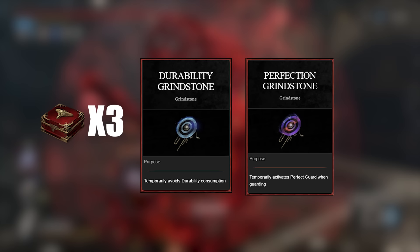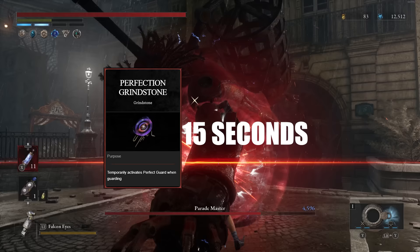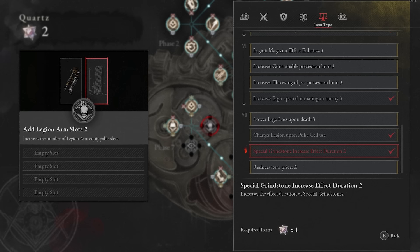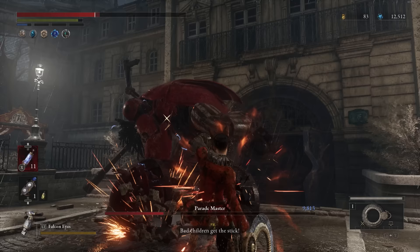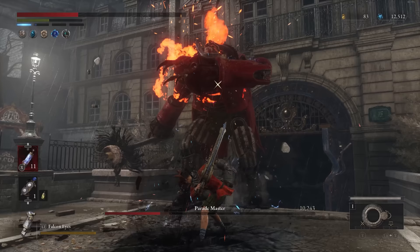The grindstone effect duration lasts 40 seconds for every single one except the Perfection Grindstone, which only lasts 15 seconds. Via the P Organ, there are upgrades at Phase 2 and Phase 7 that can increase this duration — specking into either one increases it by 5 seconds, so both together give 10 extra seconds. Unfortunately, this doesn't apply the same way to the Perfection Grindstone; each upgrade only adds 2 seconds, so both give 4 extra seconds.